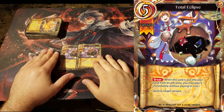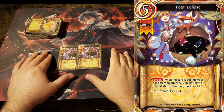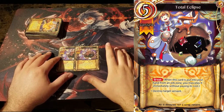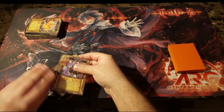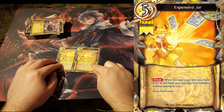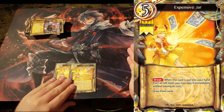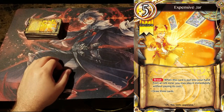Up next we have 2 Total Eclipse — one of the best removal spells in the game right now. It just kills any one servant with no restrictions, and we're going to play it for free out of our break zone. You should never hard cast this card; if you're hard casting it, you're either in a bad spot or you're playing the deck wrong. In the same vein, we're also playing 2 Expensive Jar. If you're digging for answers with this card hard casted, you're already losing the game. You should be putting these 2 cards in your orb zone every time you see them — it's just how the deck plays. Why pay 5 when you can pay 0?